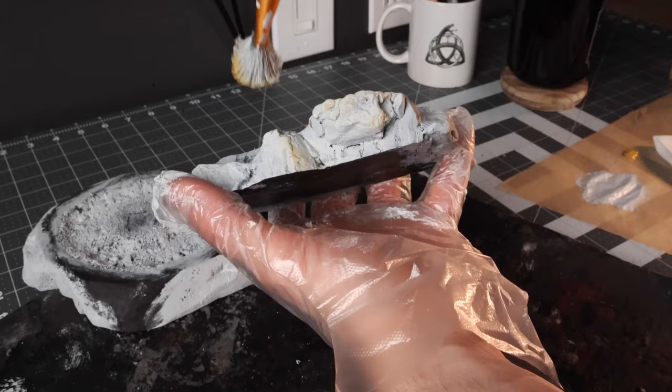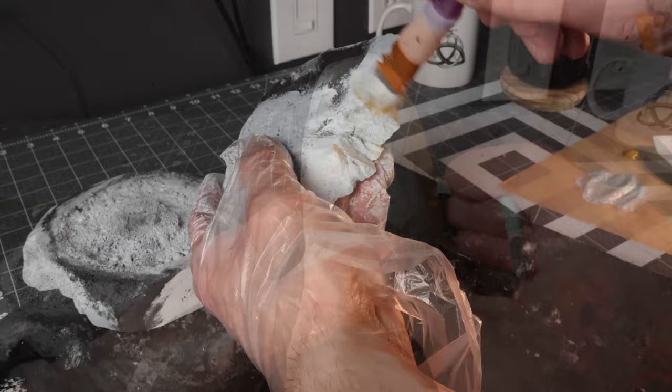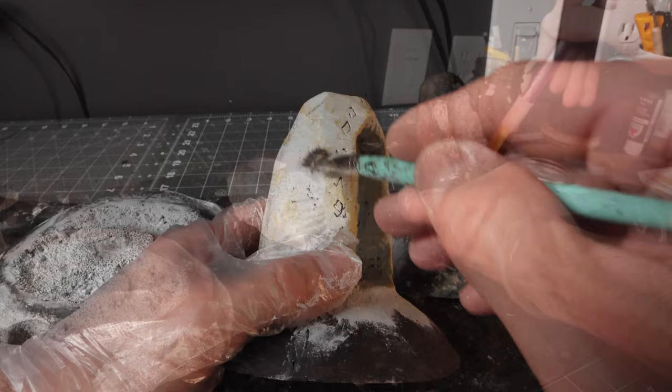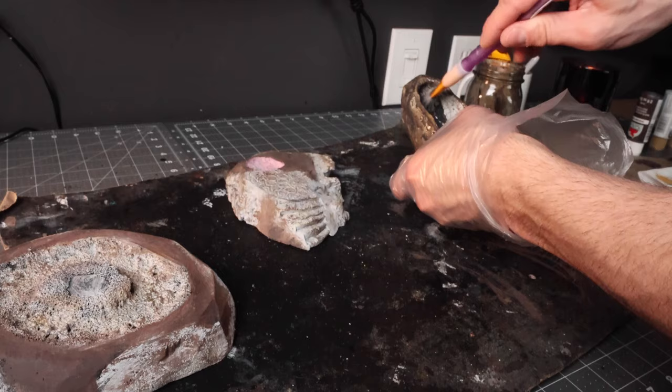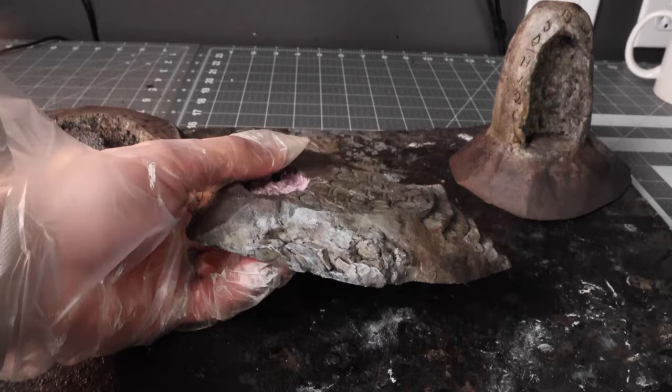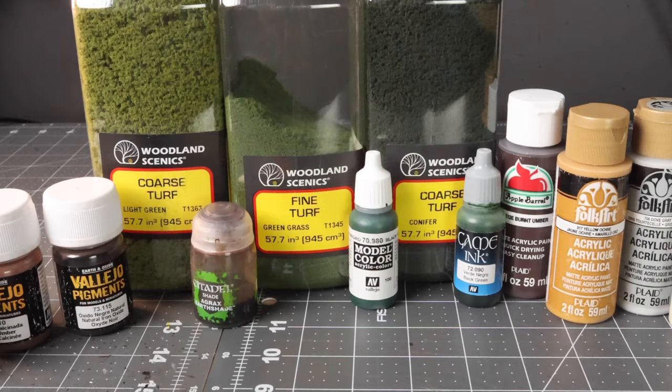Now for painting this up, this is a dove gray that I painted all of the stone with to keep it uniform throughout all the scatter terrain. I'm just taking a little bit of yellow ochre to add some yellow and a little dark gray. You can get crazy here with these colors — you can add maroon, blue, anything you want — because we're going to add a black wash over the whole thing, which is really going to knock down those colors. Once that dries, we go back and do a nice heavy dry brush of that dove gray over everything, and it really has a nice realistic look for stone.